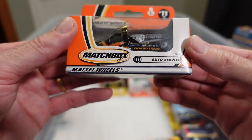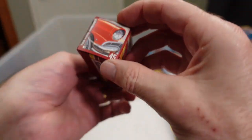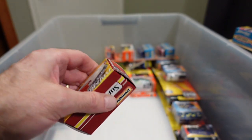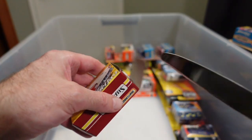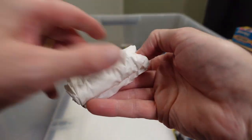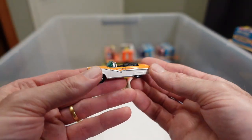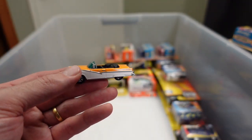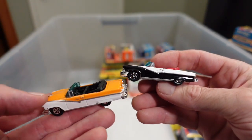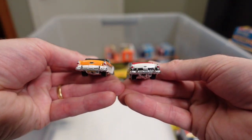Auto service — that's an MBX tow truck. Another '56 Sunliner — I can't remember what the first color I showed you was, but this is what this one is. The first color was not that, I think it was black. So that's a lovely variation. Perfect.